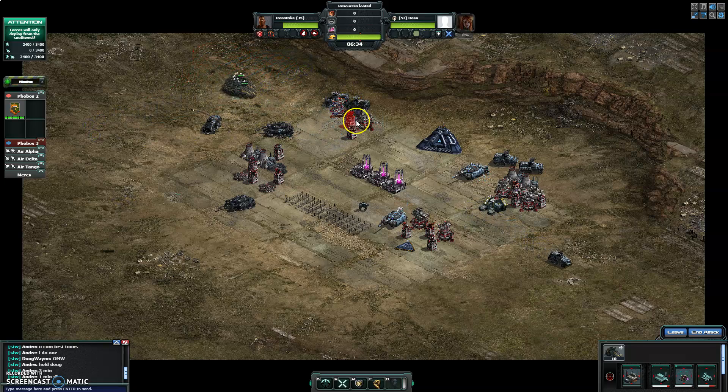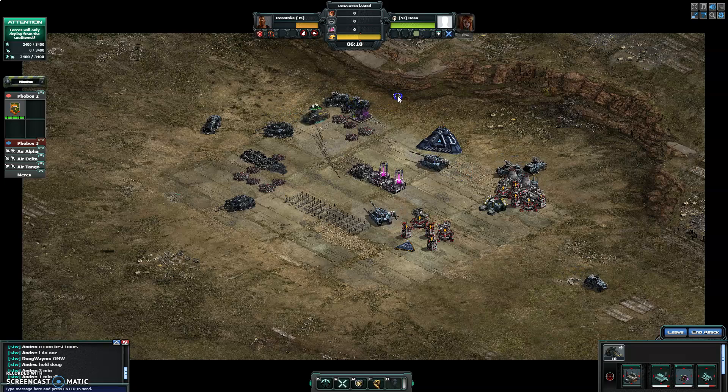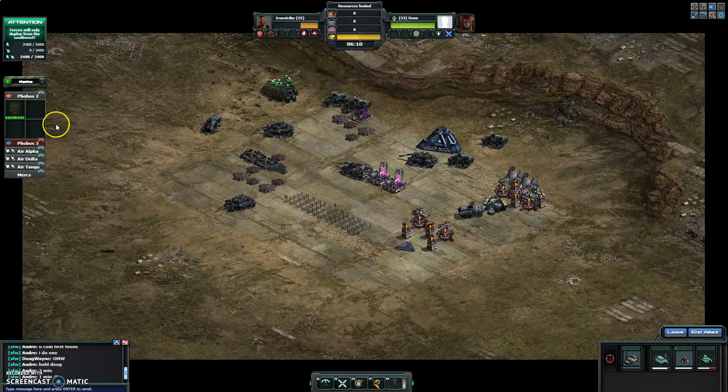Keep moving — they kill everything. They take a little bit of damage, not much. Just slowly kill them off. I try to keep as little damage as possible, so I keep them moving so that they don't get it. Now I'm going to get rid of them.